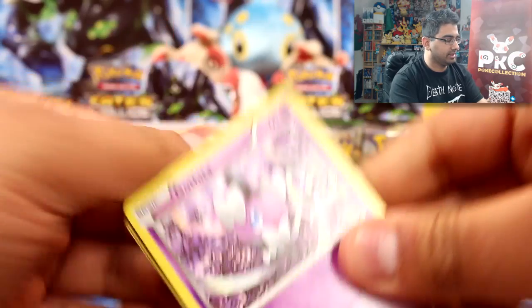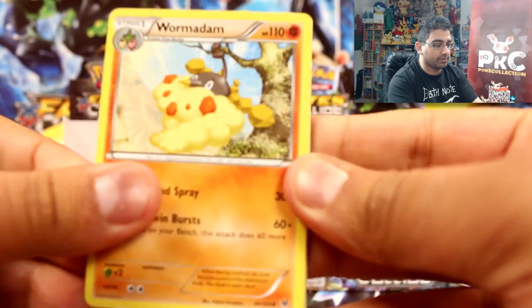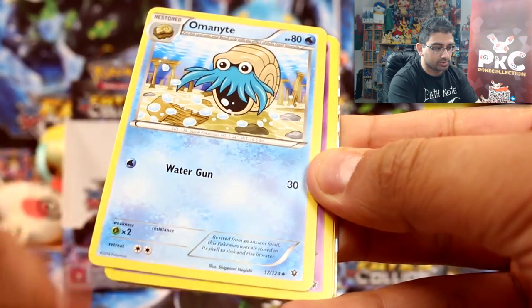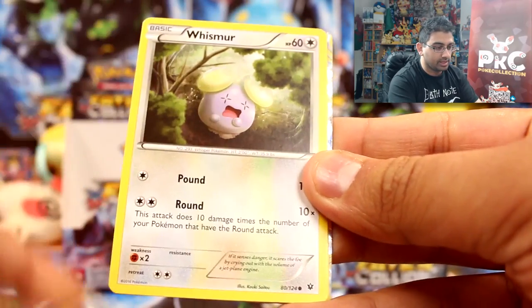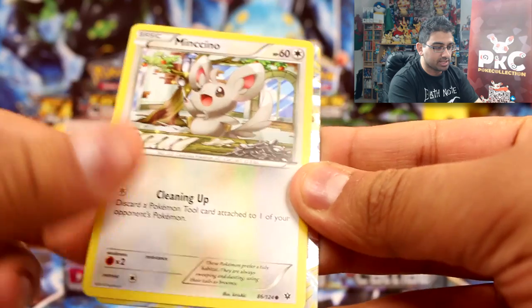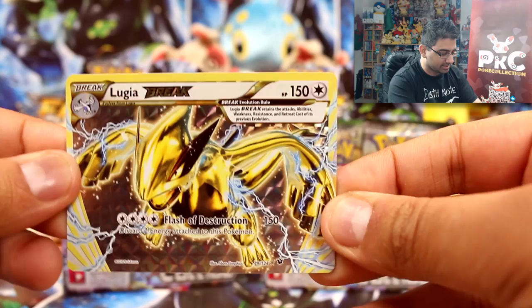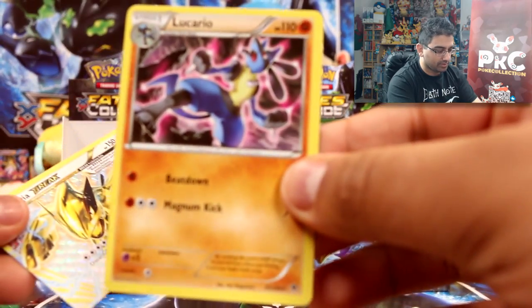This is making me so happy — look at me smiling all the time! Alright, let's do the last pack of the first box. We have Wormadam, Zygarde — the dog version — we've got something good, I think a Break. Omanyte, Gothita, Binacle... it's a Lugia Break! What a way to end this box. And a Lucario — I haven't got a Lucario rare yet. That's cool!